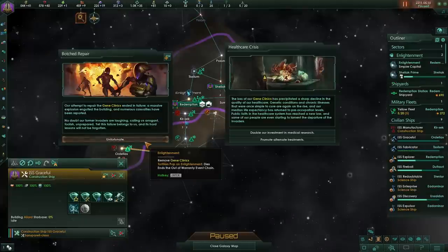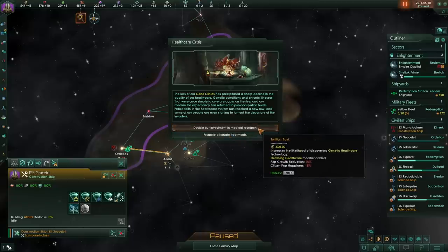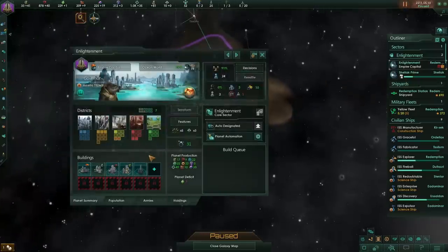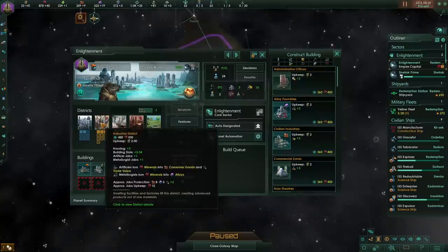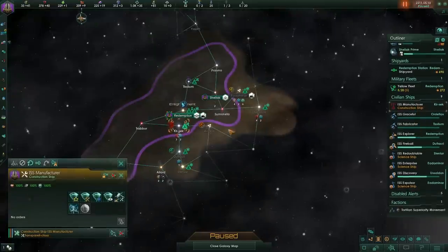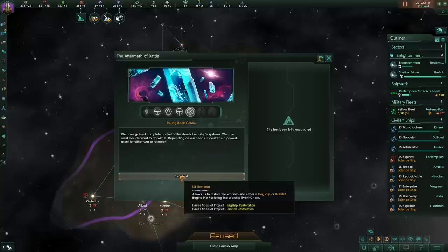The gene clinic went boom, we lost a pop, and now we have less pop growth and less happiness. We've lost our gene clinic and now we have problems. I've already got enough problems without that. Should we try to go down a unity path on our home world or just continue building more alloys and consumer goods? Honestly, just go full-on economy at the moment and specialize later — this is going to be a really slow build.